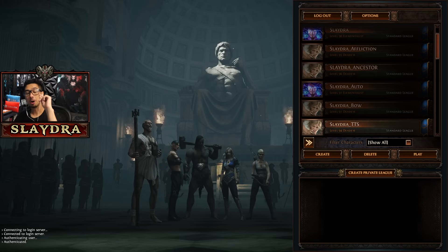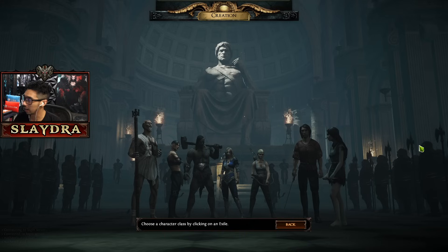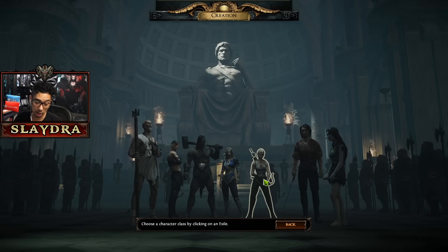Let's get started with Path of Exile for a brand new beginner's guide. We're creating a brand new character for the Settlers of Kalguur. Go ahead and hit create new character, and then you're going to select the Ranger.